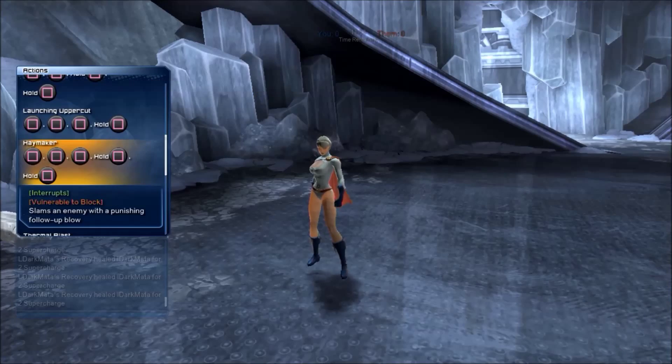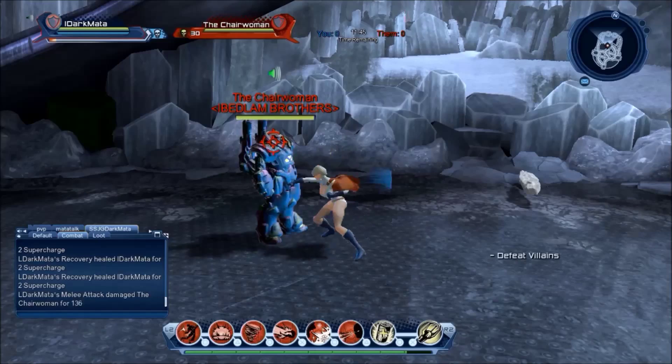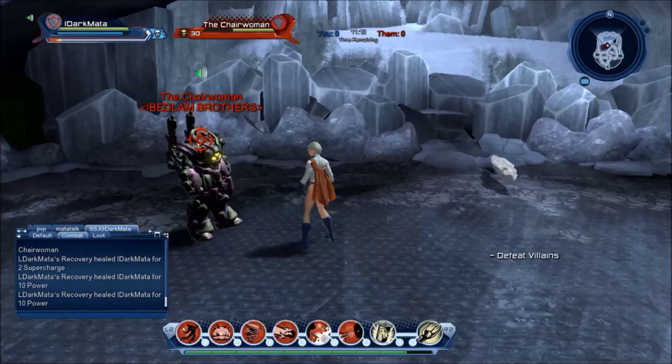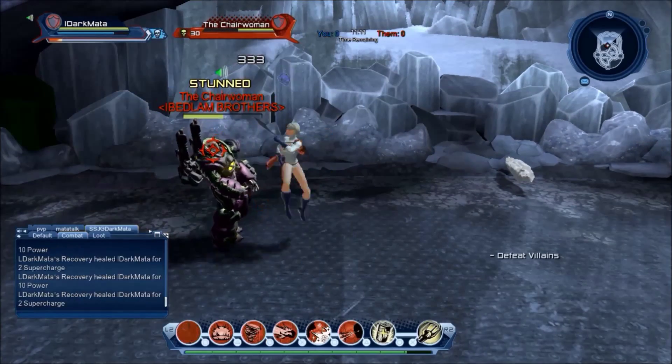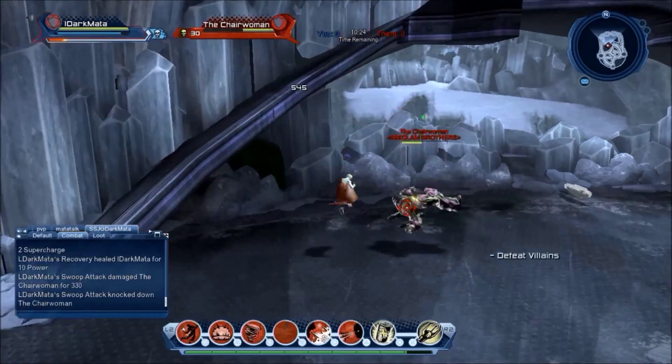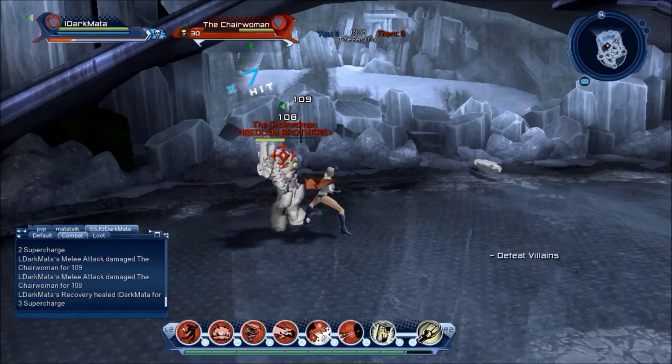The next combo is called Haymaker. This is a five-hit combo which can interrupt on the fourth and fifth strike for massive damage. These combos can be clipped at any point, cutting the animation short and allowing you to get started on the next attack. It's important to note that both of these combos can be blocked.